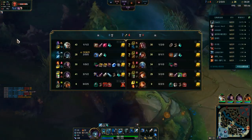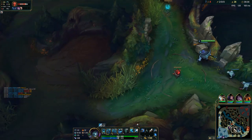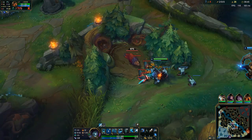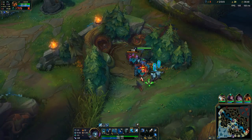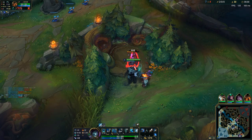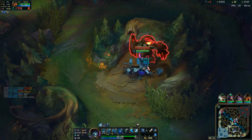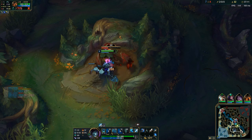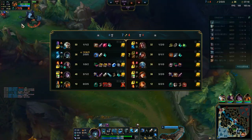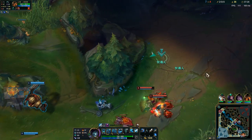We're going to swap our summoner spell because our first Spellbook token has come in, and we're going to get Ghost. Ghost is an extremely good summoner spell to swap in pretty much all the time. There is kind of a tier list of what you should swap in: Ghost or TP depending on your starting spells are really good to swap over your D. Heal is really, really good to swap over your Smite, because it doesn't put Smite on a long cooldown for some reason.